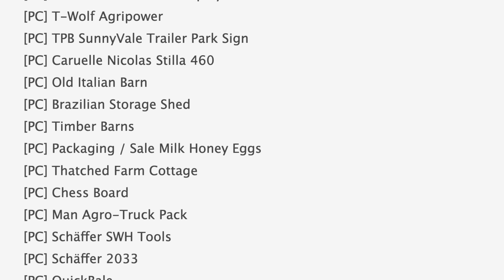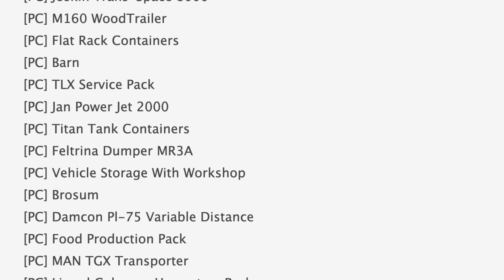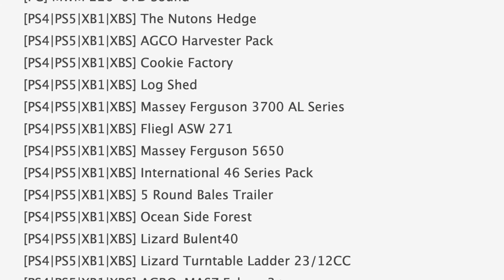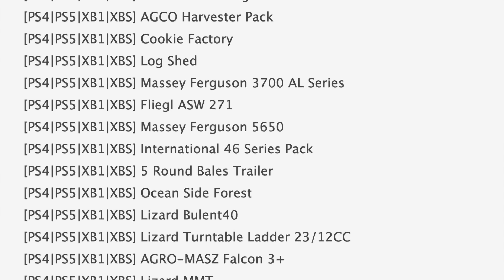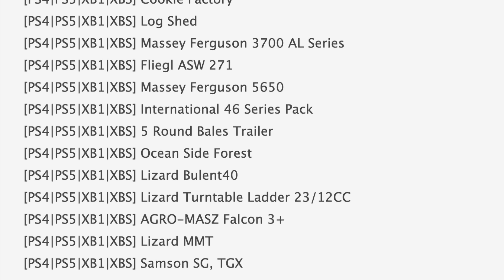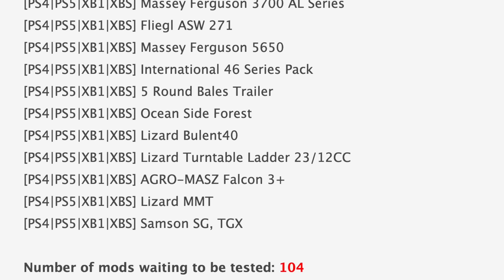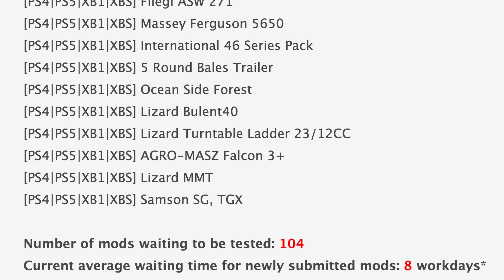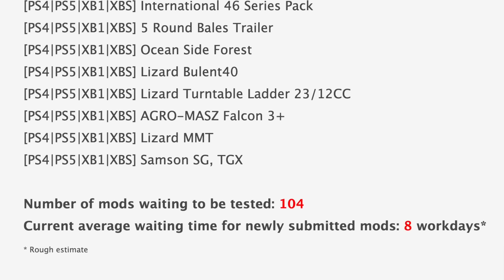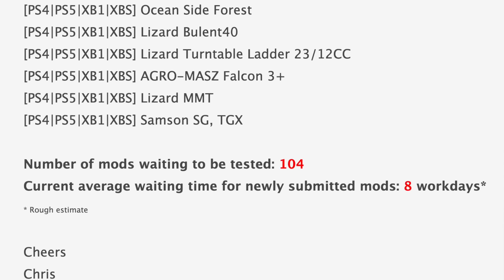Jumping down to console mods in testing — we actually had two that were hiding in the PC list: the Adirante R200A and Seeds Add-On. But we had plenty on the console spotlight including the ATCO Harvester Spec, Cookie Factory, and Massey Ferguson 3700 AL Series. Also notable in console testing are the Massey Ferguson 5650, International 46 Series, Oceanside Forest, and the Lizard Turntable Ladder 23/12 CC. We still have 104 mods waiting to be tested, which is the lowest we've seen in a long time, with the current average wait time for newly submitted mods at about eight work days.